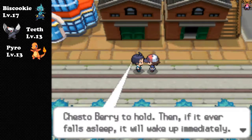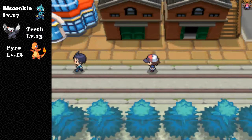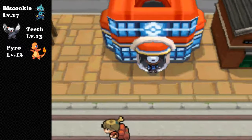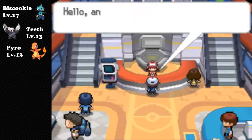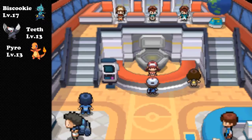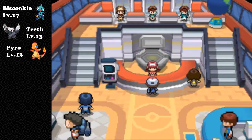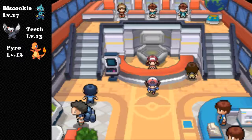I recommend giving the Chesto berries to your Pokemon because I think the next gym has some way of putting your Pokemon to sleep, so maybe give them to a couple of your team members to hold because you might want to use them.